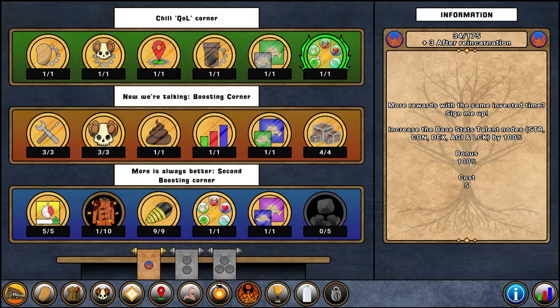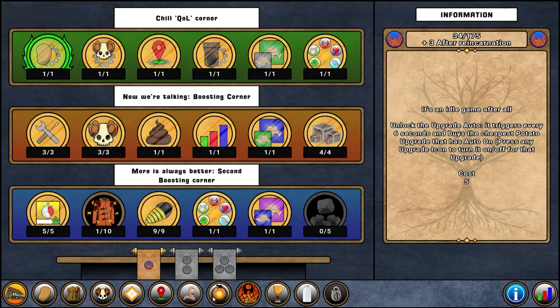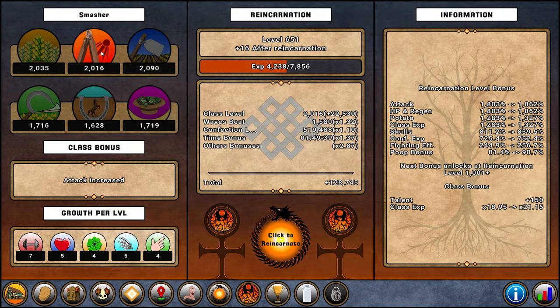You want enough reincarnation points so you can invest into two different upgrades since they cost five each — that's going to be really useful. After your first reincarnation you're basically going to want to swap class to Smasher and bring it to levels like 600–700, and do the same thing with Horror, always reincarnating in between.